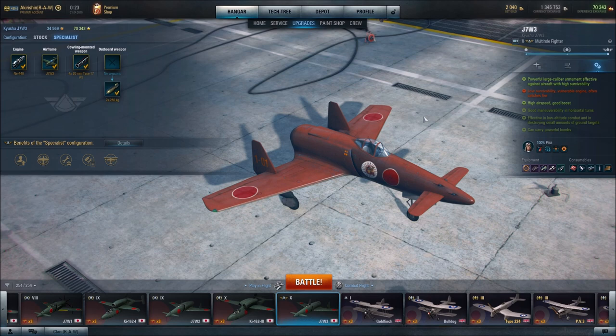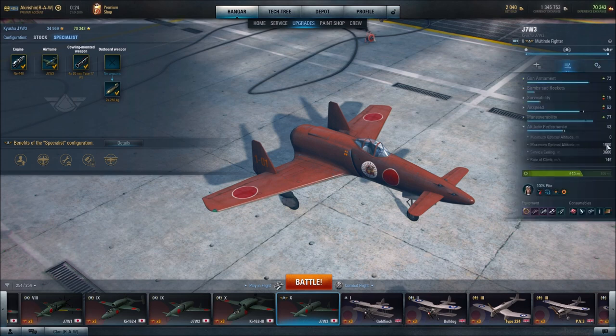Good radius for multi-role bombs, but not very powerful. I usually just drop both of them on a single target — oftentimes just an anti-aircraft position. Don't count on those to be stellar, but better than none. No rockets on this aircraft. Its maximum optimal altitude is 1,600 meters, service ceiling is 3,600 meters. It does okay at higher altitudes, but you've got to be very careful — I wouldn't stay up there very long because you end up being a sitting duck.